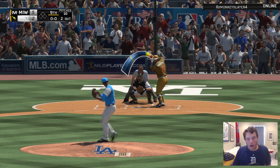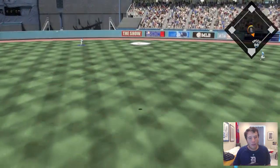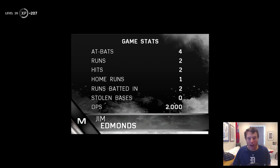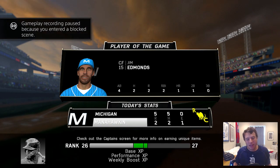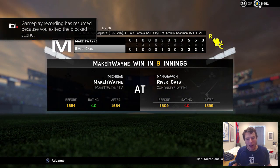It would be very weird for Aroldis Chapman to get a save without a single strikeout, but that's what it looks like is going to happen. Jim Edmonds ranges over, makes the catch — we walk away with a five to two victory! Jackie Robinson got on base and stole two bases — not bad at all. That's what he's known for, stealing bases. He was unable to get a hit, but my rating is up to 1664.